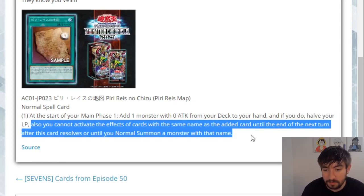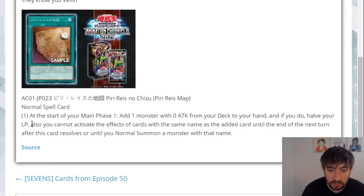The end part is the biggest restriction here — you cannot activate those effects until not only this turn but the next turn. Or until you normal summon it, which really opens things up because it means you can just add normal summonable monsters with zero attack and use them because you normal summon them. And then you can even activate effects on normal summon, which is really important. Really, really interesting card.